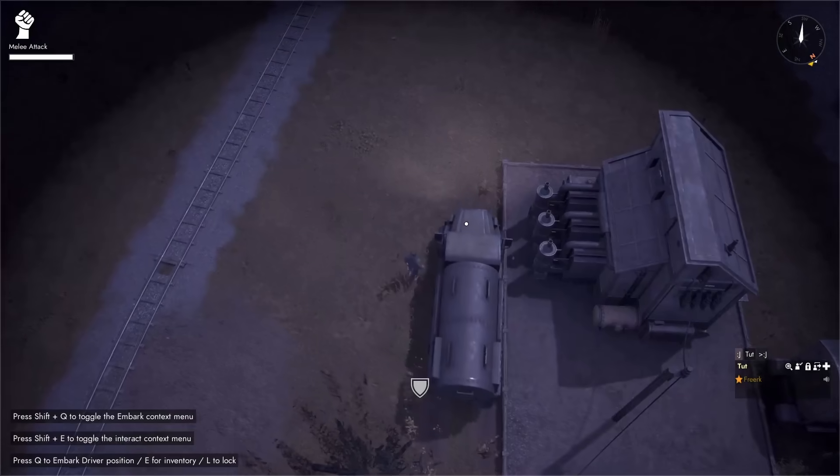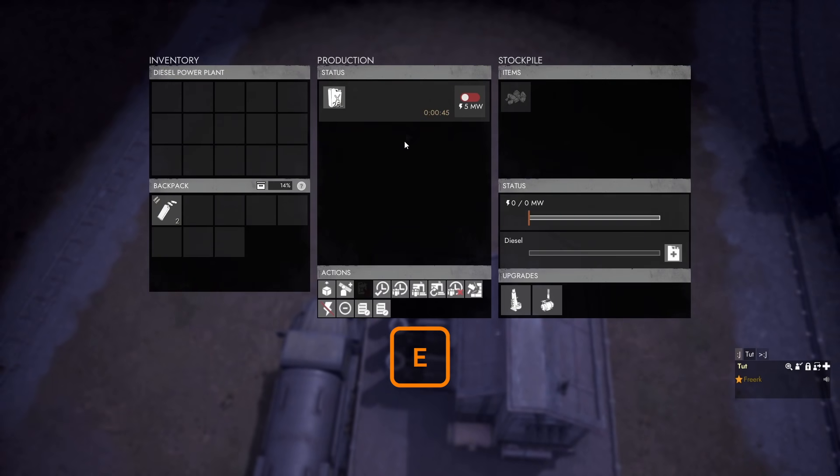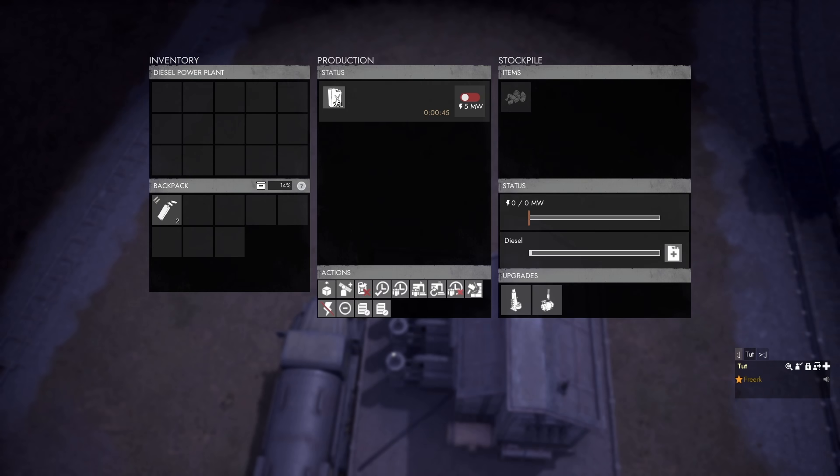With a fuel truck full of diesel, we come to our diesel power plant, press E to open it and go to the status panel. We click the refuel button and that will start refueling from the nearest stolen tanker.